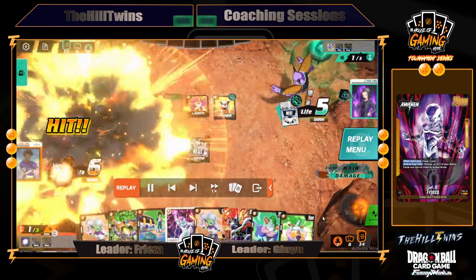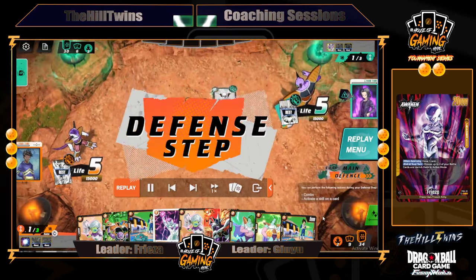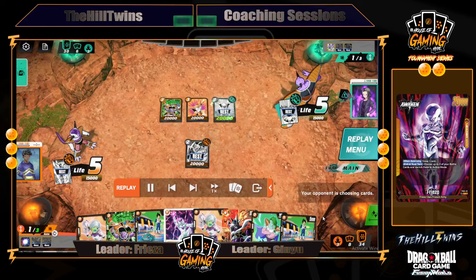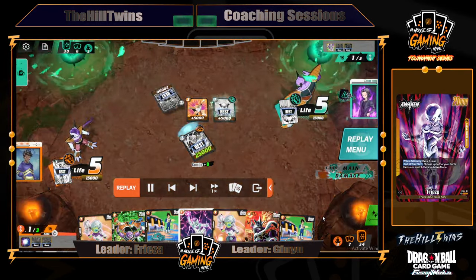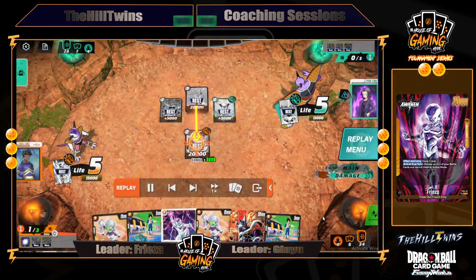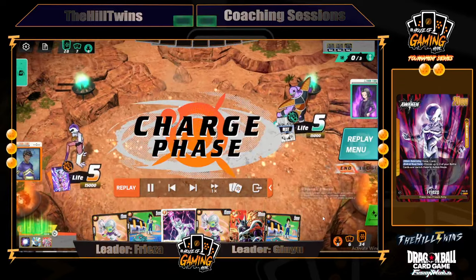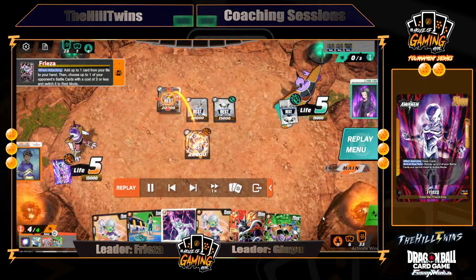He's trying to get value instead of attacking. He believes he's going to be able to kill the two-drop. At this point, he's swinging at my card. My goal is to awaken next turn without utilizing energy, because I did draw the cooler. I'm going to allow him to swing into this — I'm going to trade cards because I have more cards in hand than him. It's an investment. On top of that, you have to understand that when Frieza untaps two cards from you, that essentially puts two cards back — drawing two cards in a different way. So now we get to pressure him.